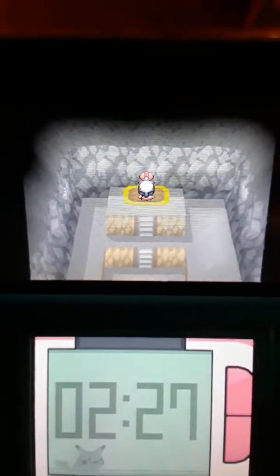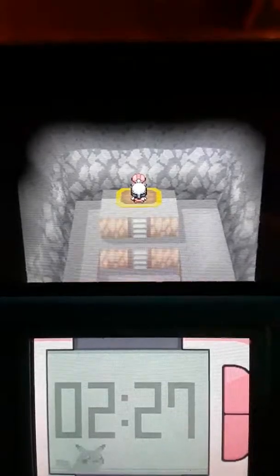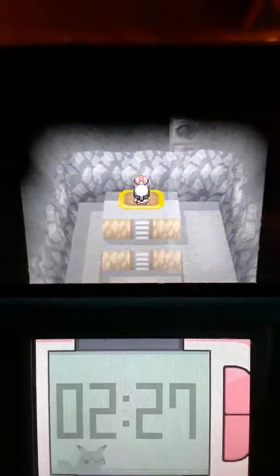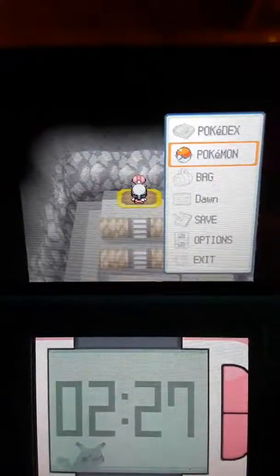Hey there guys, Muddle and Butterfly Miku back again with more Pokemon Platinum. Off screen I've done some training — lots of training actually. Since we got to Oreberg, we had to go to the mine and find Rourke, who I'm standing in front of. He's the gym leader of Oreberg City.